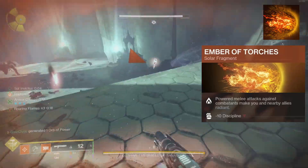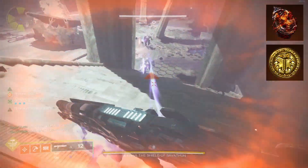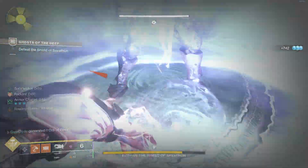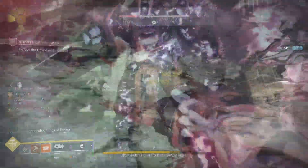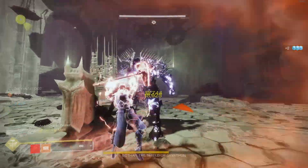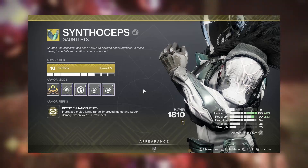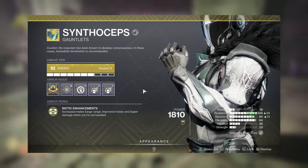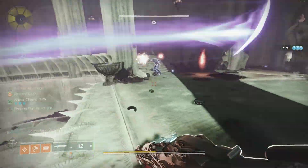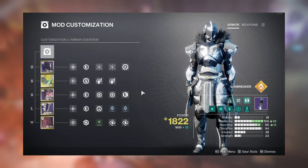Ember of Torches makes me radiant for extra damage. For aspects I'm running Sol Invictus and Roaring Flames. Roaring Flames makes sure that when you throw your bonk hammer at the boss you always go into damage with stacks — you'll see I'm always proccing Roaring Flames times three and using Tractor Cannon. That brings me to the exotic: Synthoceps. Bionic Enhancements gives increased melee lunge range and improved melee and super damage when surrounded.